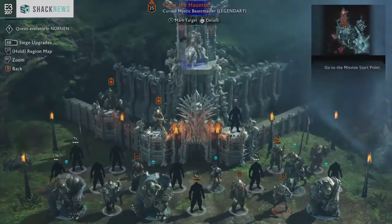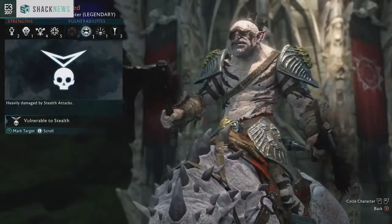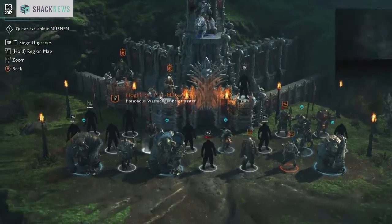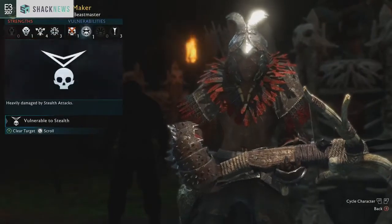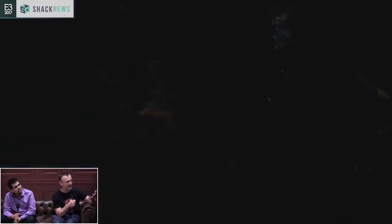So it's the sequel to Shadow of Mordor, and we've really gone to a lot of effort to make this bigger and better in pretty much every way. We're here in one of the new regions of Mordor — this is in the south, it's Nurn. Something new in the game is we've added these epic, Helm's Deep scale fortresses for you to conquer. One of our key features last time was the Nemesis system — everyone had their own unique, personal enemies. We've expanded that and added new ranks, like the Overlord who's in charge of the fortress.